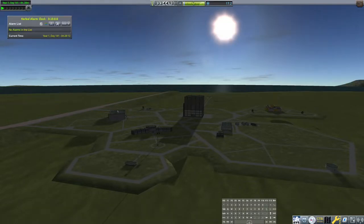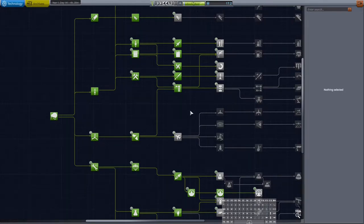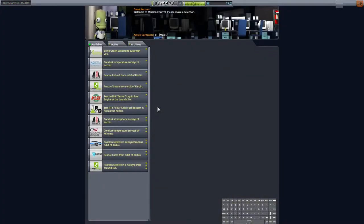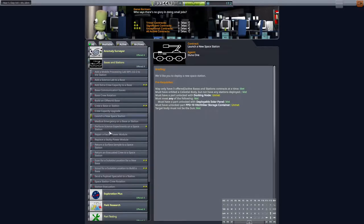Hey everybody, Superfluous Jay here playing more Kerbal Space Program. Today we're going to try the thing where engineers build things in space — that's the goal. But we have a problem. We have a fairly big one here; I was planning on really utilizing these space station contracts.